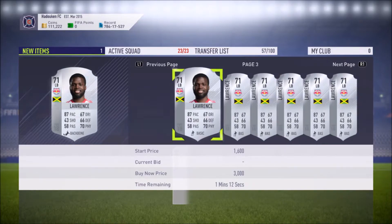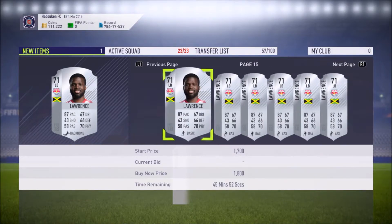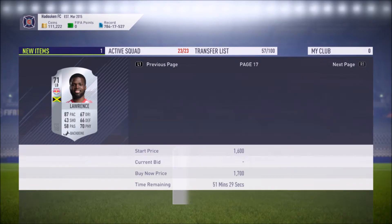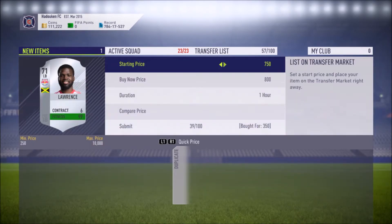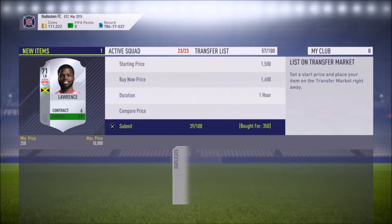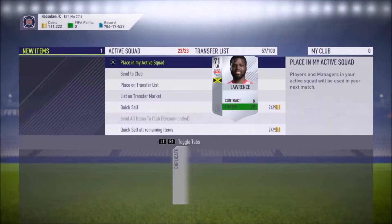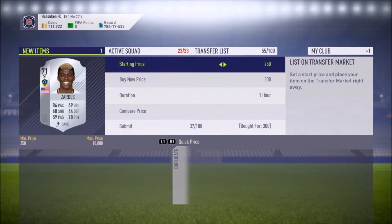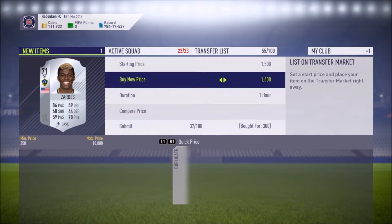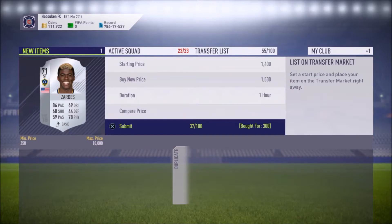We're going to see what he sells for — seeing 1,600 here, 1,700. This one actually has a chem style on him already. We're going to sell for 1,600 coins, making over a thousand coins profit on this card — it's a great pickup. I found this Joshy Zardes in the 59th minute for 300 coins, literally can't sell him any cheaper than that, so I went ahead and picked him up. I think he sells for about 1,500 — going to list him up for 1,500, a profit of over a thousand coins.